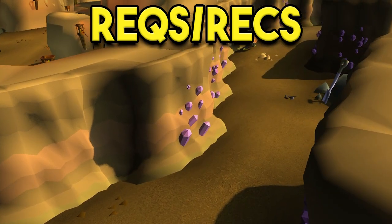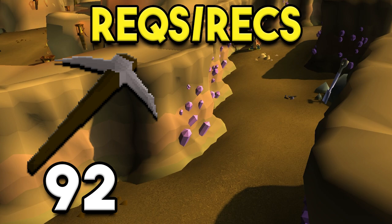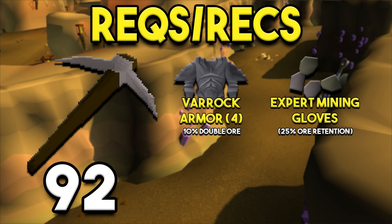So to start, for the requirements and recommendations, the only requirement is going to be 92 mining. That is going to be a level necessity to be able to get Amethyst in the first place. Beyond that, there are a lot of different armor recommendations. The first two are the Varrock Armor 4 and the Expert Mining Gloves. The Varrock Armor allows you to get a 10% chance of double ore, and the Expert Mining Gloves allow you to get a 25% ore retention on the Amethyst ore.